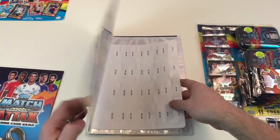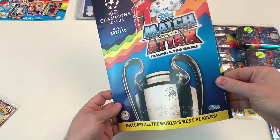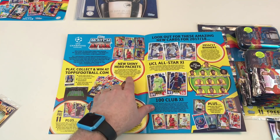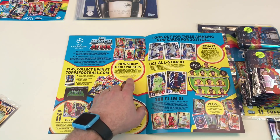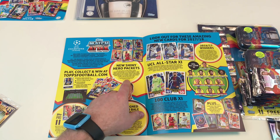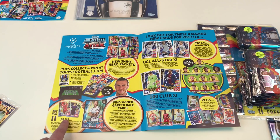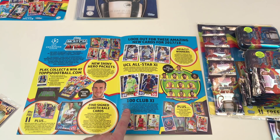We've got our mini game guide — and this doubles as the mat. There are new types of cards this season: new shiny hero packets with a rare limited edition card inside. Every card inside these special packets is a shiny card, including a rare limited edition. These hero packs are found inside certain UEFA Champions League match box sets, available at good retailers. Hopefully we'll get one!